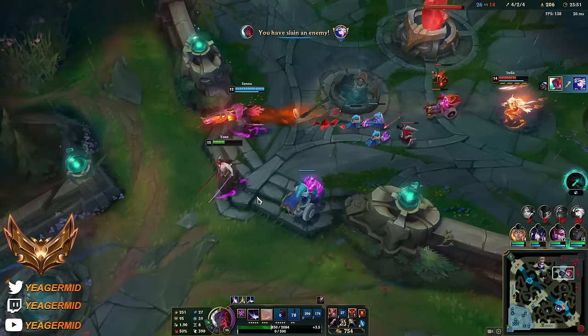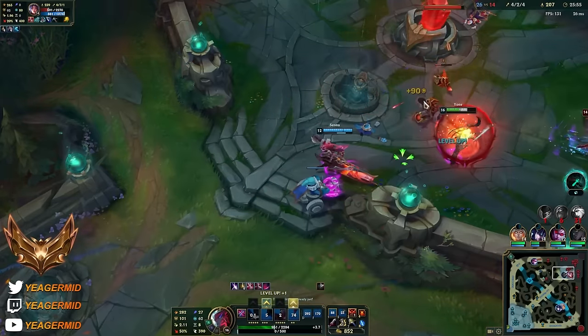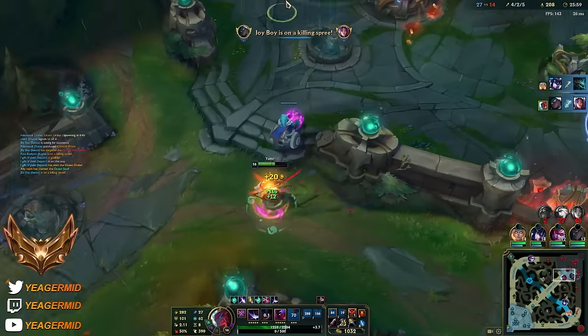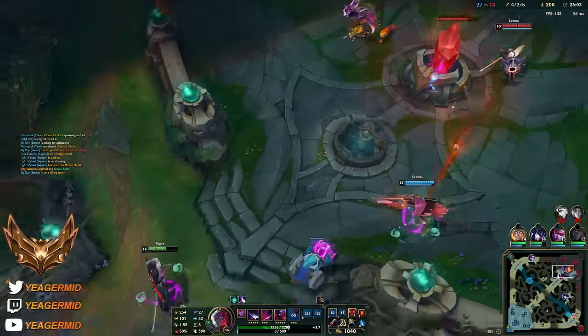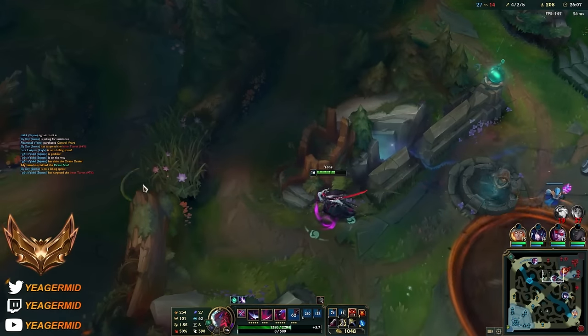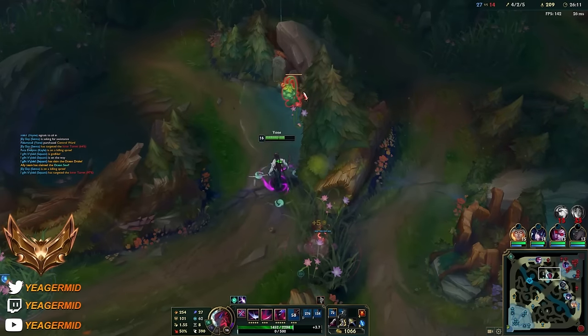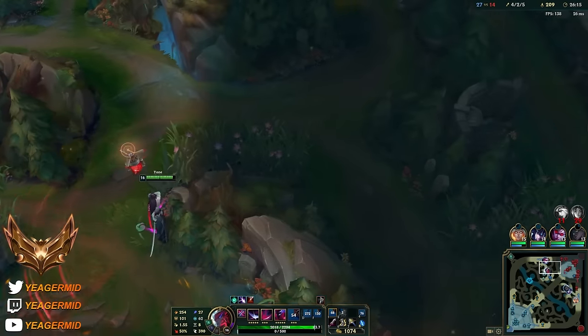Take that one - you see Q knockup into the ult. Nice. Nocturne is alive but we do have the soul though. Let's get rid of their vision because they might look for a play top side, so I'm just gonna wait here for a little bit.